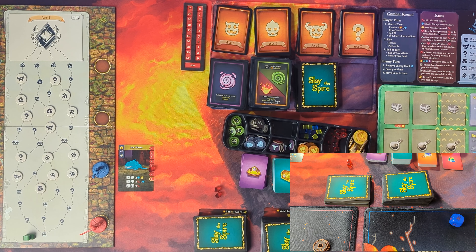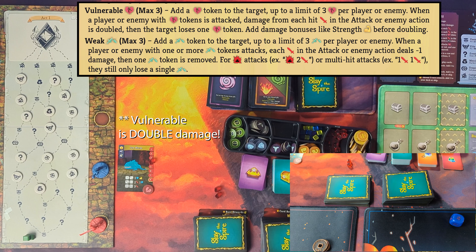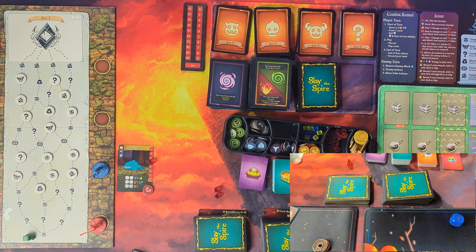My previous turn hurt a lot. On my turn, I'll cast two Defends and one Melter, using all three energy to get two block and deal two damage to the jaw worm. Players can act in any order they choose — play cards, use potions, and activate abilities in any order. So if there's something I could do that weakens it first, that's worth considering. You gain three energy at the start of each turn. I'm going to use a Bash, which weakens it — weakened makes me deal one extra damage, plus one damage, double damage. Then the boss loses one of those tokens.